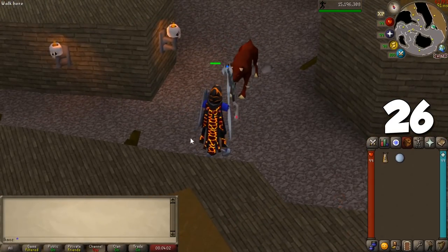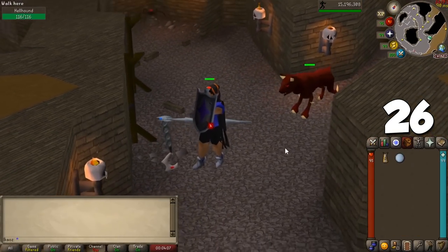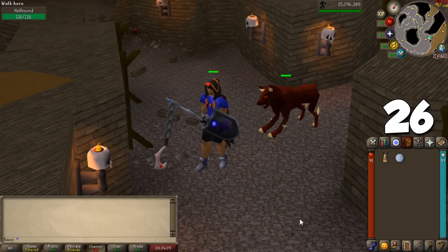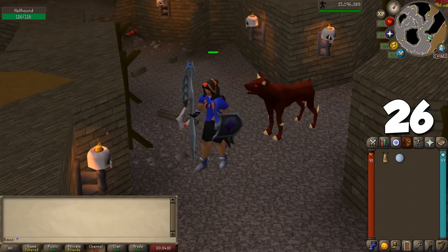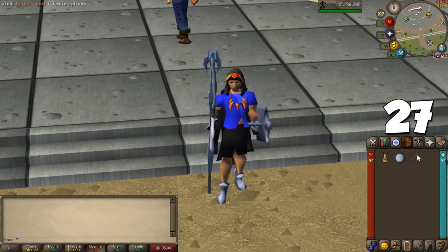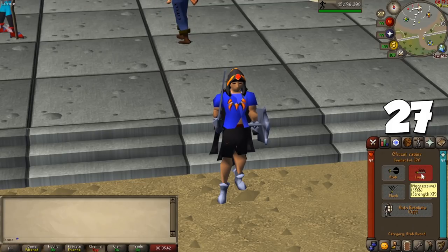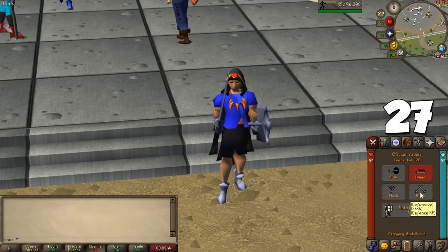Starting with all skills, we have a few for combat in general. In the Combat tab you can turn Auto-Retaliate on or off — if on, your character will fight back; if off, your character will ignore attackers. When training combat, using the accurate style will invisibly boost your attack, ranged, or magic level by 3. Aggressive and defensive do the same for strength and defense respectively, while controlled boosts all levels by 1.